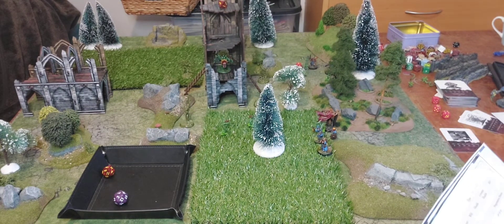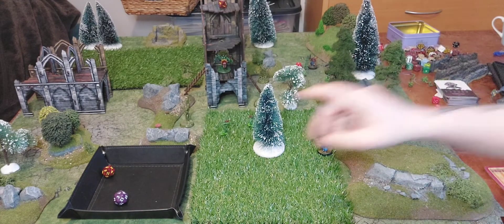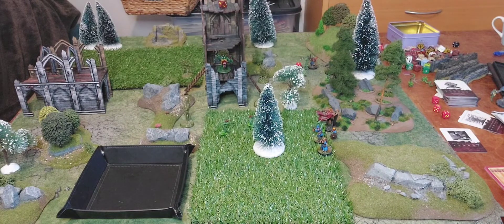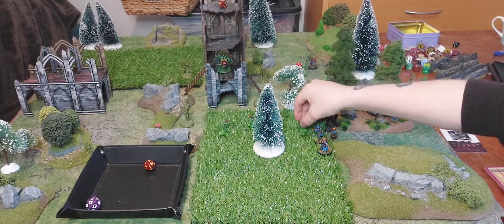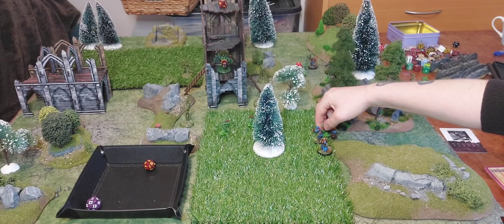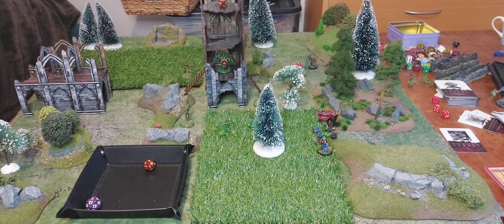Battle mage attack: plus two plus two that's ten - two is four plus one's five, so nothing. Haley activates - Haley gets plus five. Both roll three, but plus five - she pushes it out of combat and keeps it engaged. That's it - bad guys go.